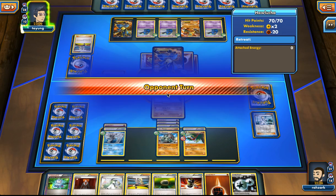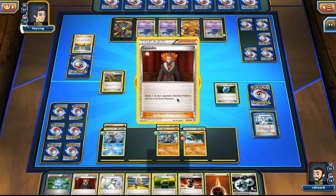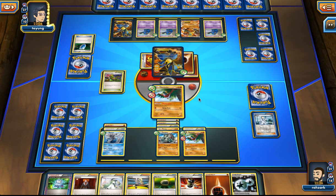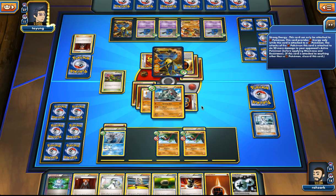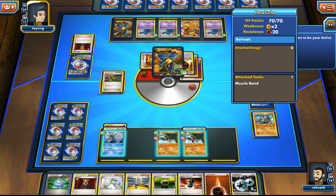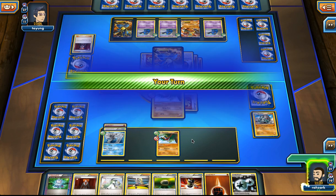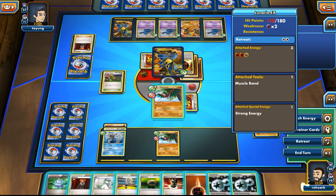Give him Hawlucha next turn. Laser hits — I don't think he can kill our Donphan... actually yeah he can, okay, forget what I said. So how much damage do we have here? One, two. We can grab the Stadium and kill his guy — he'll be left with no energy so I think that's okay. But even with the Stadium it only comes to 80, so we don't do it. That sucks.